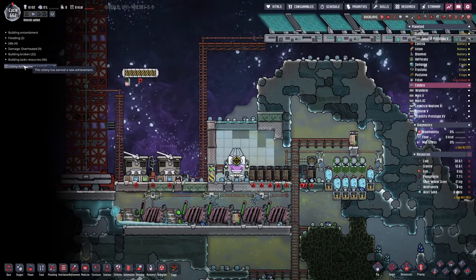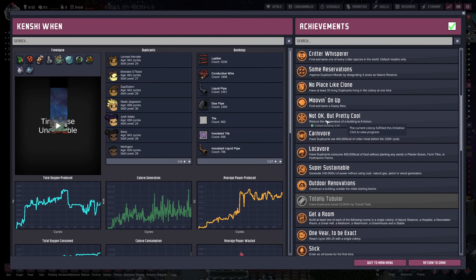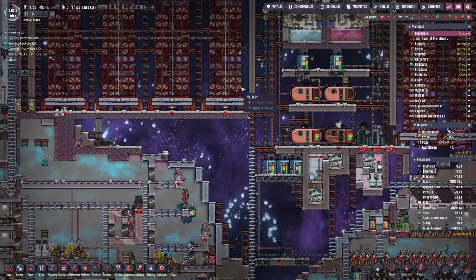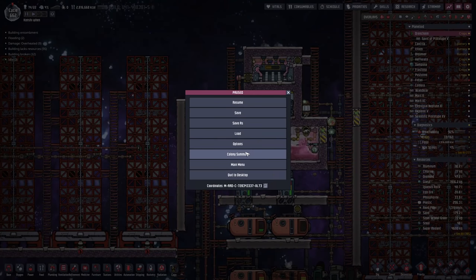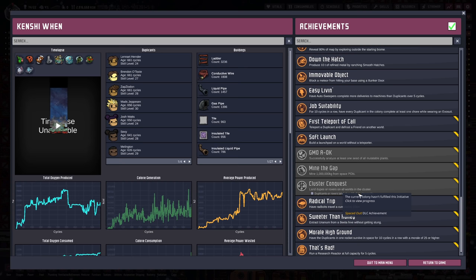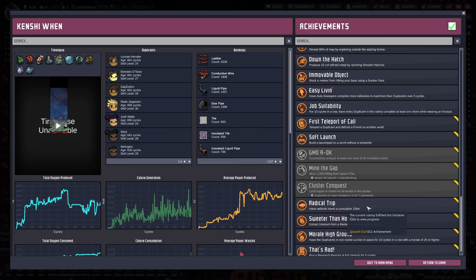We're at 12% charging. The colony achievement this time is a bit odd — 'Not Zero Kelvin But Pretty Cool,' coldest building 6.9 — I don't know how that knocked out. I think it bugged out, because to get it we'd need to go down to minus 260 something, and our closest building is a liquid pump at minus 254. Achievements we're planning to knock out this round: Cluster Conquest — land rovers or dupes on all worlds — only one planetoid left; GMO A-Okay — successfully analyze a mutated nosh sprout; Mind the Gap; Totally Tubular; The Great Escape; and Cosmic Archaeology — we just need four more space artifacts.